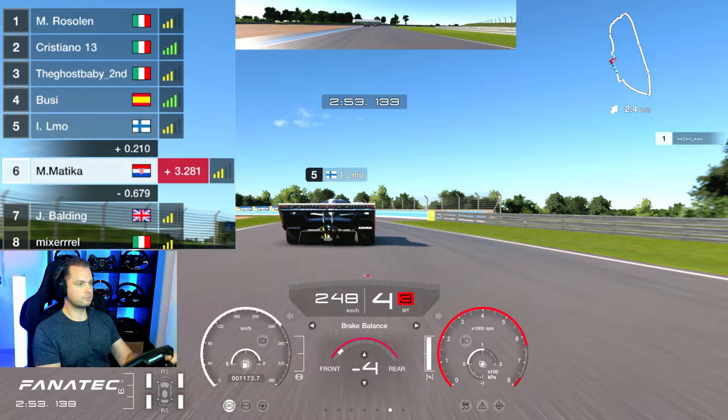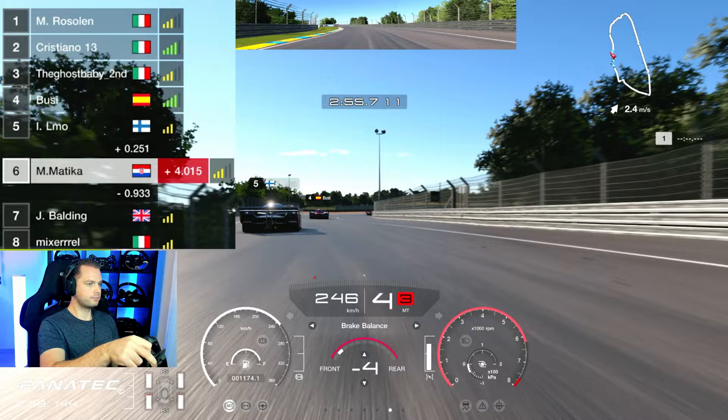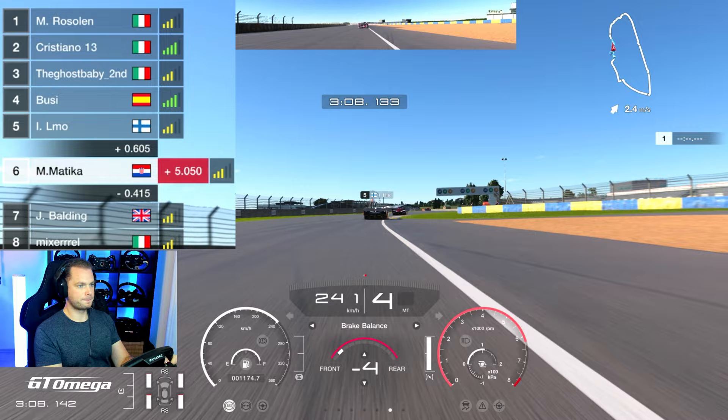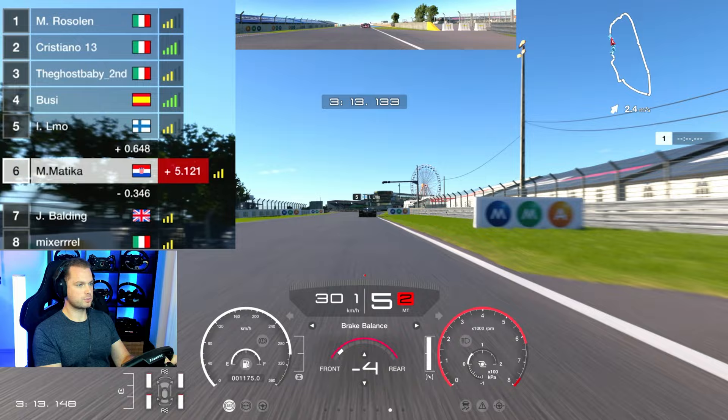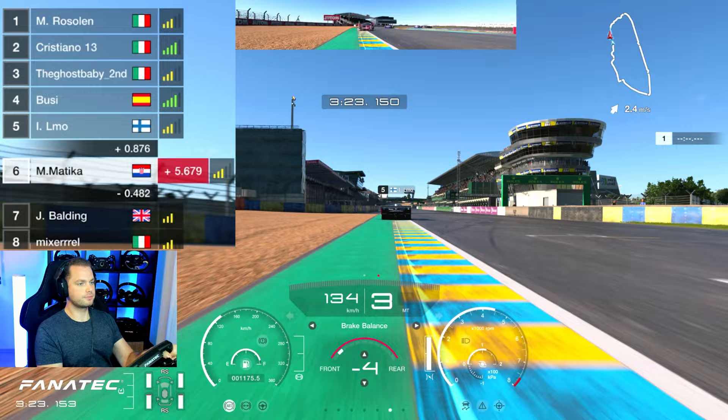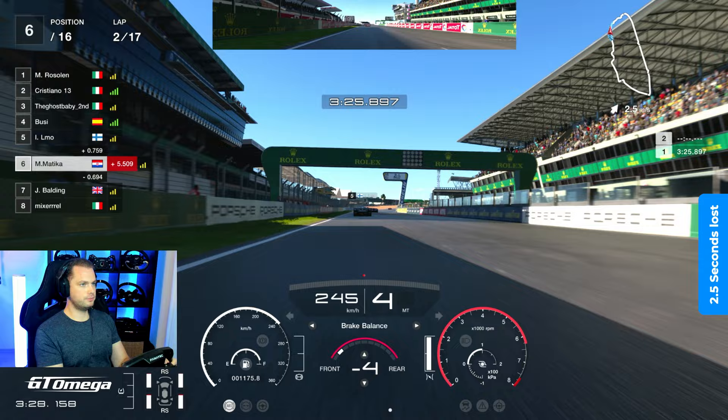One of the problematic parts of this race was you never really knew what kind of setup the guy in front of you had — whether he was running a high downforce or low downforce setup. In this section, a combination of dirty air and different setups meant that I would most likely lose two and a half seconds by the end of the section. In only one section I was losing about two and a half to maybe even three seconds. There were some occasions in my previous laps where I was losing even more than that.